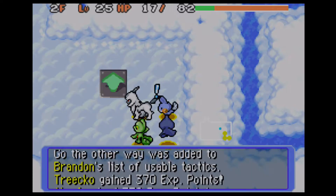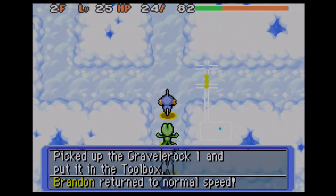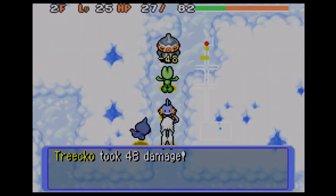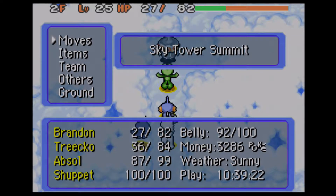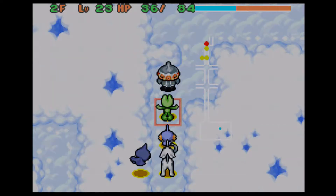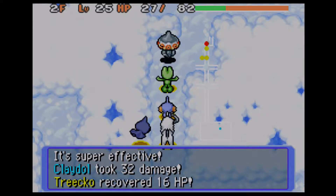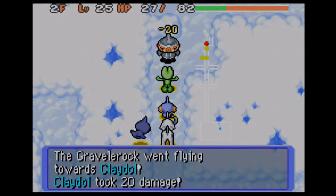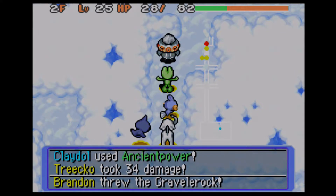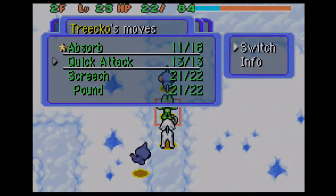Only two hit points — well, every little bit helps. But we're going to have to be really careful because any stray hit could kill me, and then I got hit by a stray hit. Alright, Trico, you need to use Absorb — so don't use Screech Pound. I'll throw a Rock. That should give you enough health to take another hit.